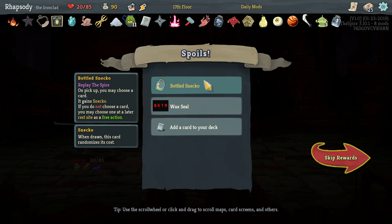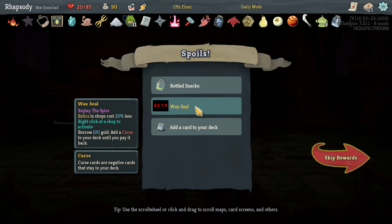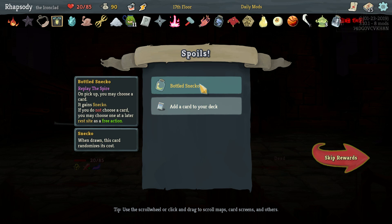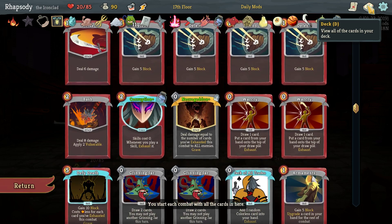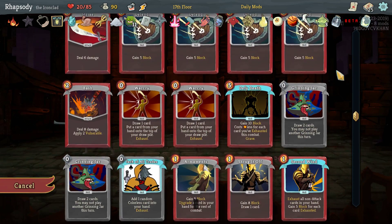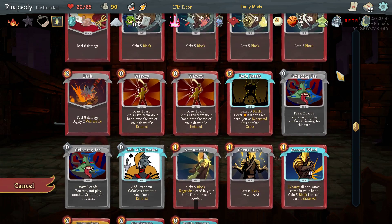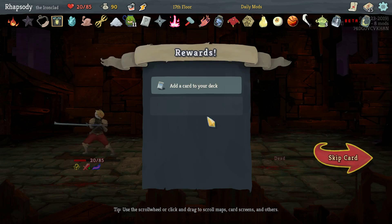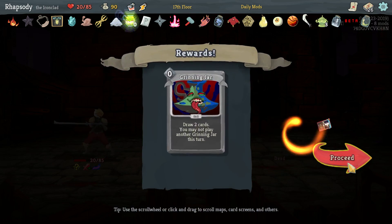Upon picking up, do you choose a card against Necro? If you do not choose a card, you may choose one at a later rest site as a free action. And Wax Seals — relics and shops cost 20% less. Borrow 100 gold and add a curse to your deck until you pay it back if you activate it at a shop. I can put Bottled Necro on anything — it really doesn't matter because I get its cost randomized when I draw it anyway. So I choose Bash. Take Sentinel as well — neat.